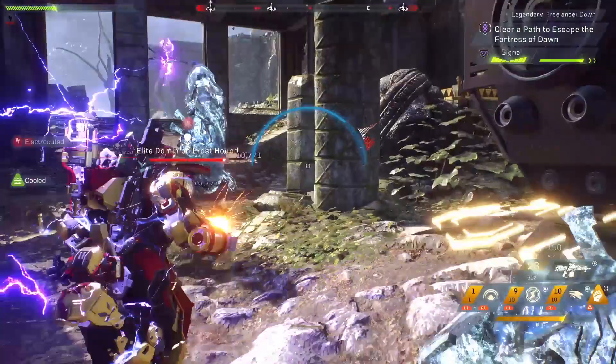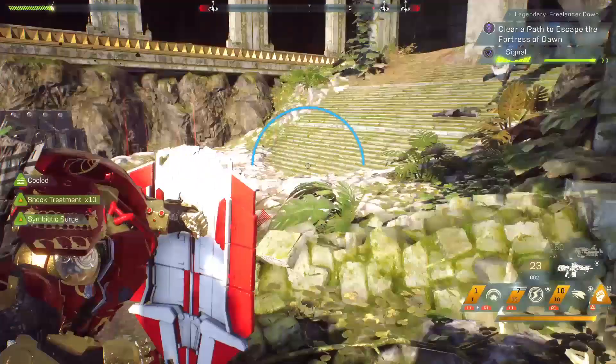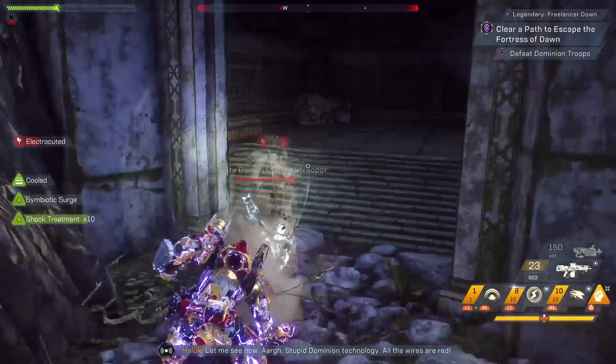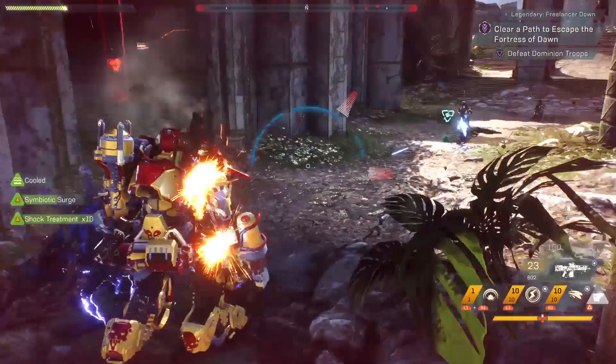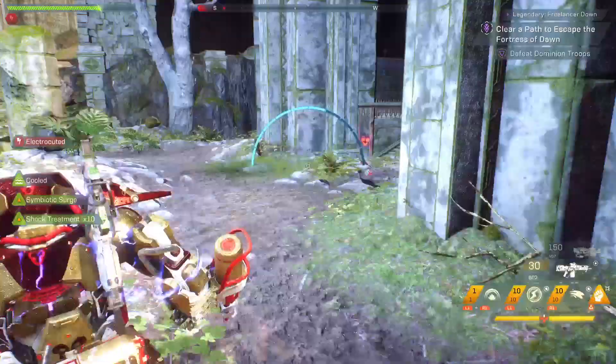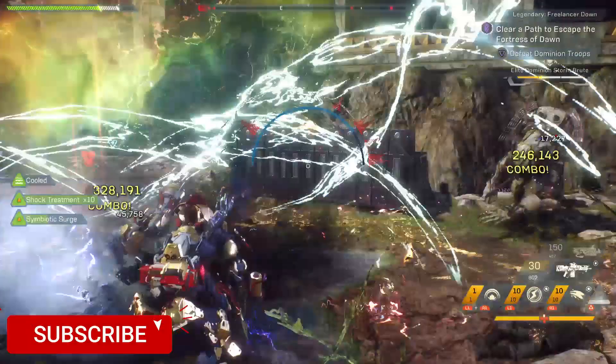Going further on weak spots: in The Division, flamethrower enemies have a canister on their back. You can shoot them in the head for a lot of damage, but you can also aim for the canister, which triggers an explosion that damages everything around it. I'm not saying Anthem needs to be a Tom Clancy or Destiny game — it needs to be its own game — but it's always good to borrow things that are successfully working from other games. You leave the bad and take the good.